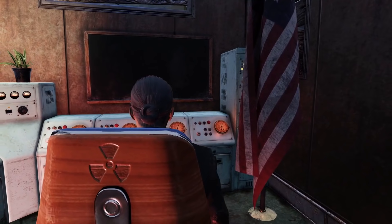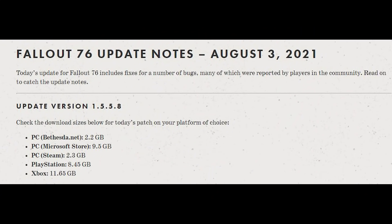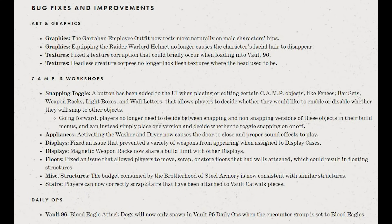But first, a reminder that this Thursday, Minerva has her big sale starting August 5th, and also it will be a double-scrip cash-in weekend. So instead of the normal 300, we'll be able to cash in 600 scrip this weekend. So here are all the notable patch notes.